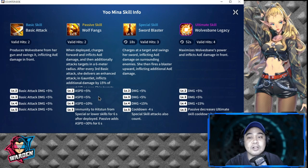Her ultimate skill is Wolf's Been Legacy, with a 52-second cooldown and four valid hits. It minimizes Wolf's main power and inflicts AOE damage in front. Levels two through four add a total of plus 25% damage, and at level five the passive decreases the ultimate skill cooldown by three seconds. I'm not waiting a year — I'll try to summon her now.